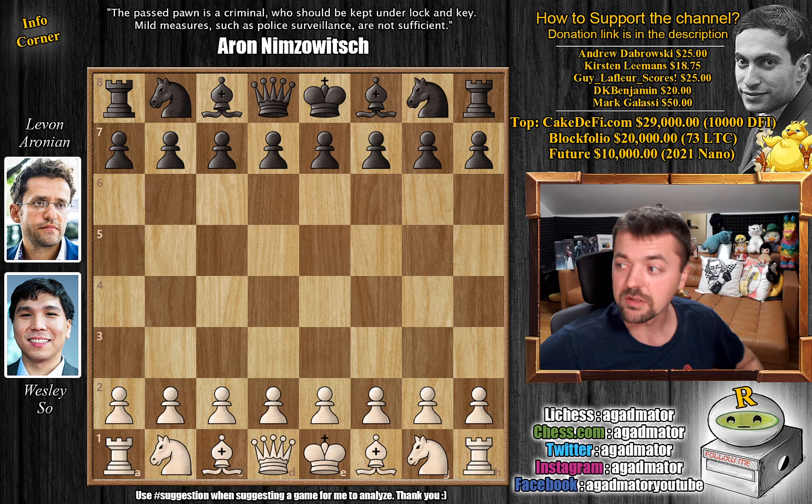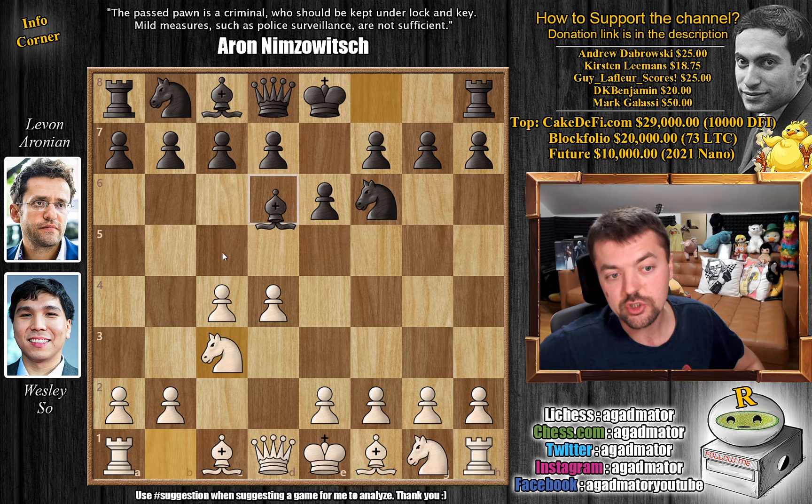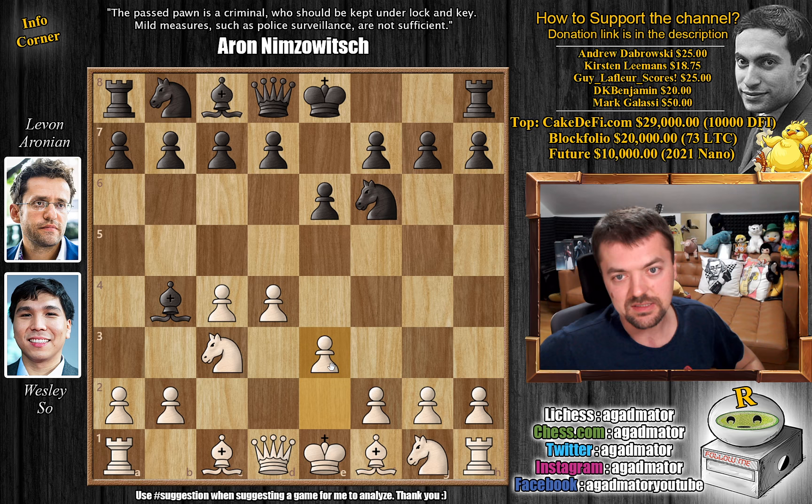Getting back to the game, Wesley has the white pieces and we're going to have a very exciting Nimzo-Indian defense. So d4, knight to f6, c4, e6, knight to c3 and bishop to b4. Levon goes for the Nimzo-Indian defense and here Wesley tackles it with e3 — the standard and modern approach. Queen c2 and e3 are the most popular replies white has nowadays.